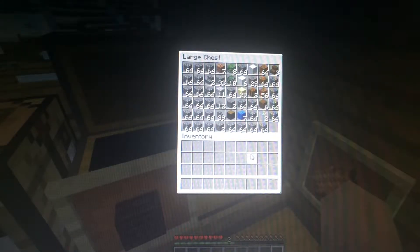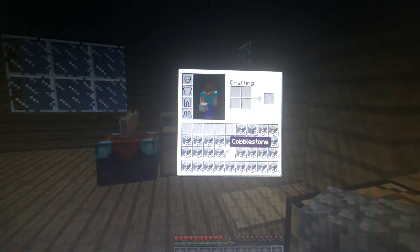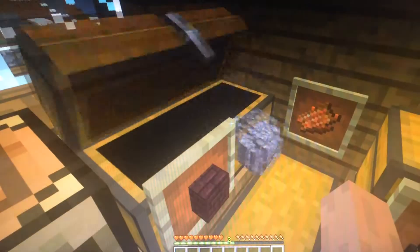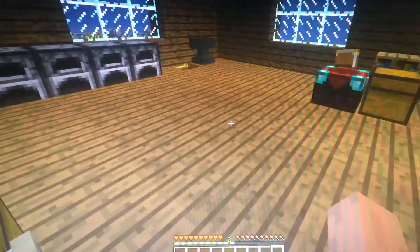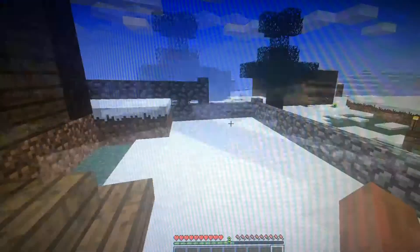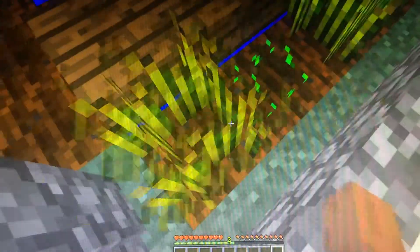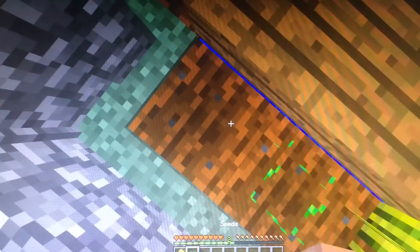Also look how much cobblestone we have — we have almost an inventory full of cobblestone. You guys tell me in the comments below what I should do with all of this, because I do not need it. That's basically three chests worth — 75% of a chest. Our wheat farm is going pretty good. I got like 14 wheat and went down and got like four seeds — wait, three seeds.